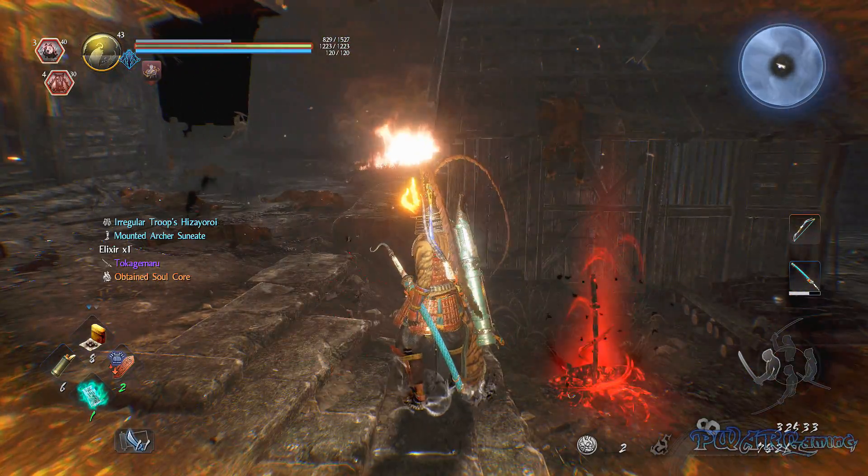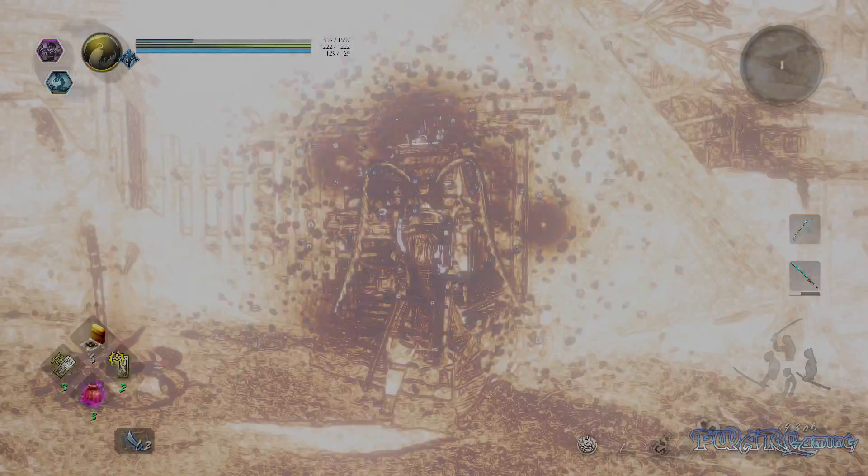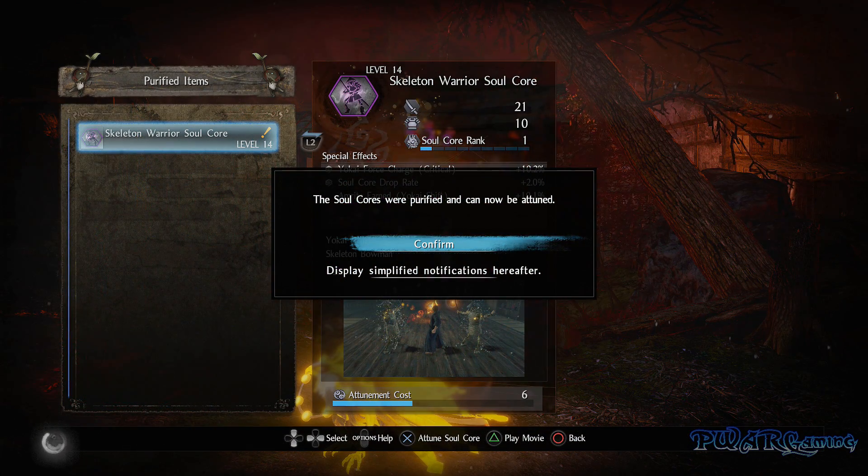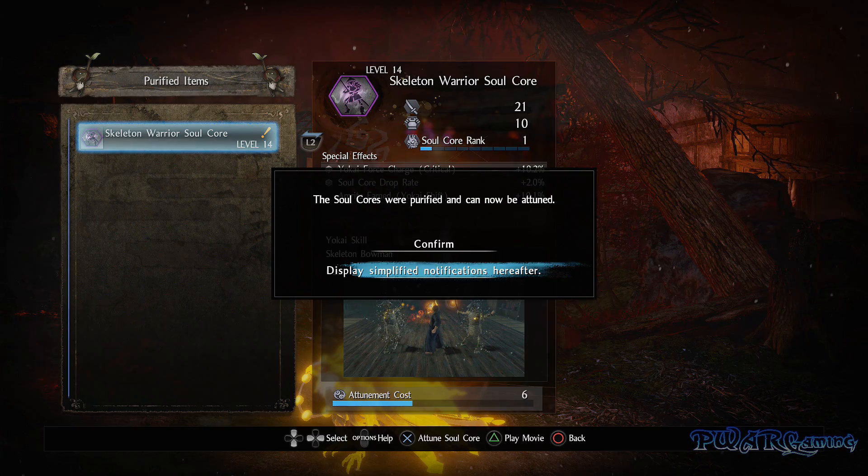However, you do have to safely go back to a shrine in order to purify them, to be able to equip and use them. If you die while not having your guardian spirit, you will lose any cores you picked up but haven't purified yet.